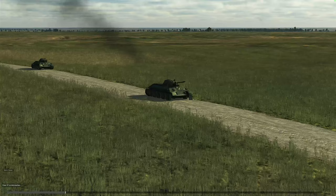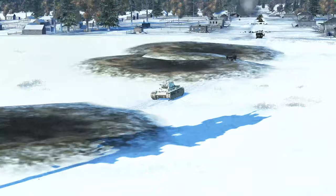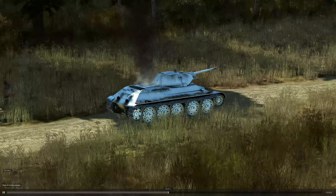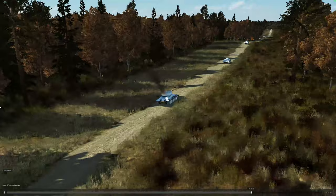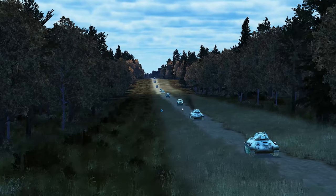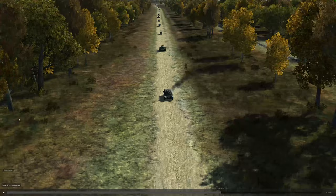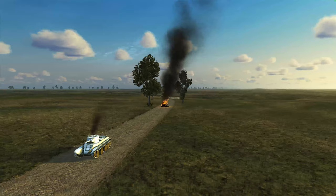Next tank is a KV-1 — one broken track, no other apparent damage. Your guess? Correct answer: alive. Next tank is another T-34, smoking pretty bad, no other apparent damage. Correct answer: dead. Another T-34 right in front of that one that's smoking, no apparent damage. Correct answer: dead. BT-7 missing a track, damaged rear road wheels on one side, smoking pretty bad. Correct answer: alive.